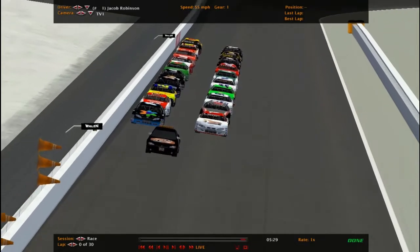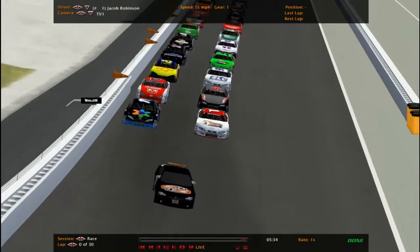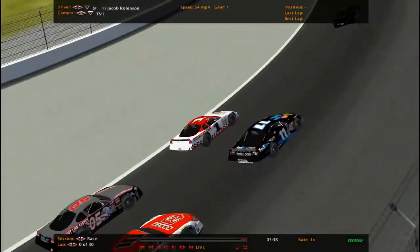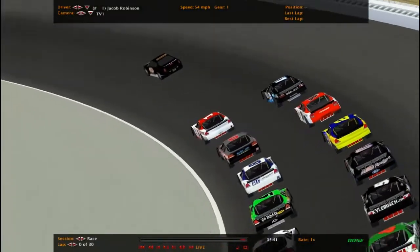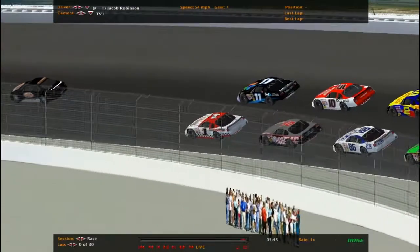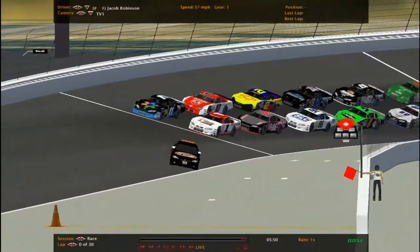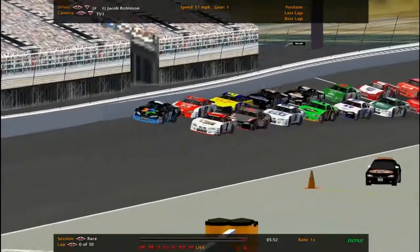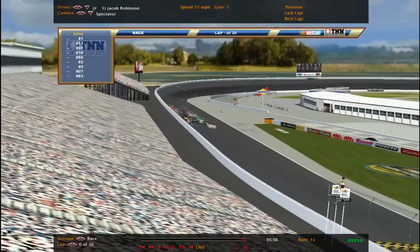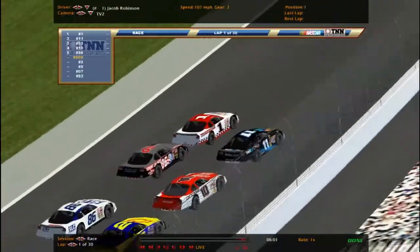They look so cool. Here we go. Pace car is pitting again. We're getting ready to race at the Rock. Three flags. Here we go. Jacob Robinson leads up to the line.